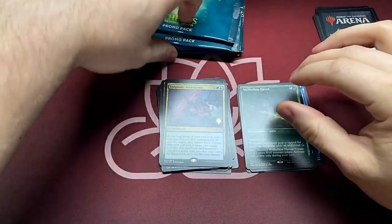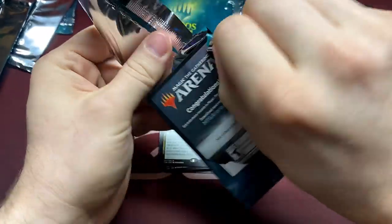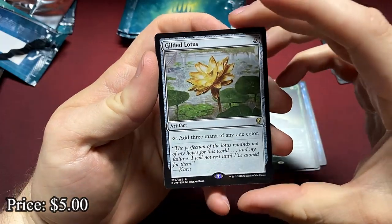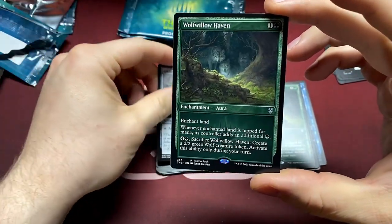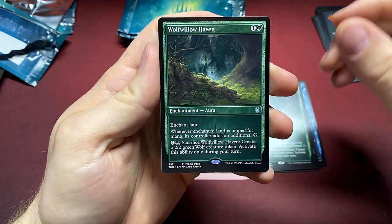I don't think anybody's really made Enigmatic Incarnation go off — I haven't seen a lot of builds in commander or standard that really abused it. The enchantment part is what's really tricky. Oh, the Gilded Lotus from Dominaria — there we go, that's another good one. This and Helm of the Host — I'd take a bunch of those. Another Wolf of Willowhaven, so that's two mana ramp. Pretty good.